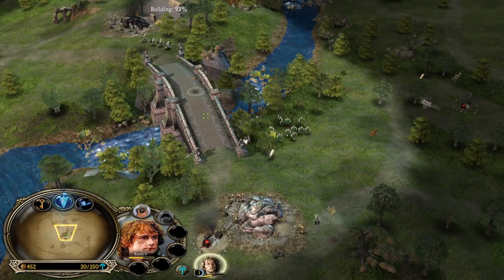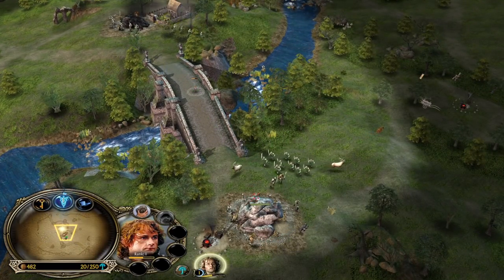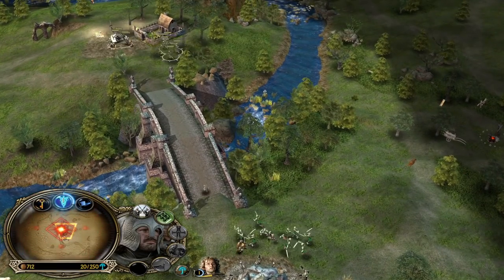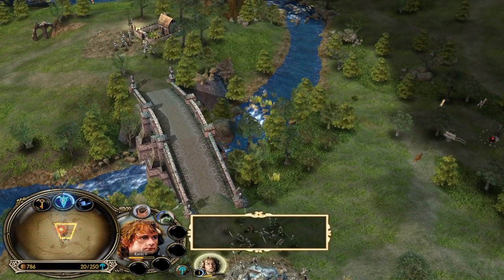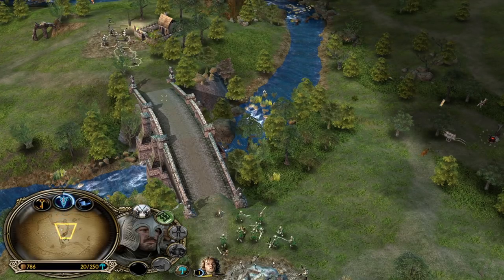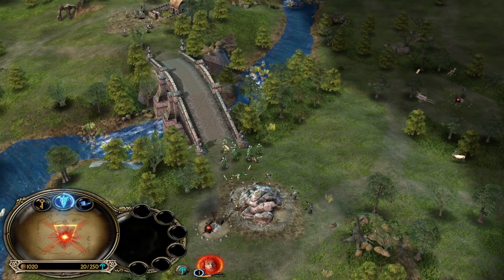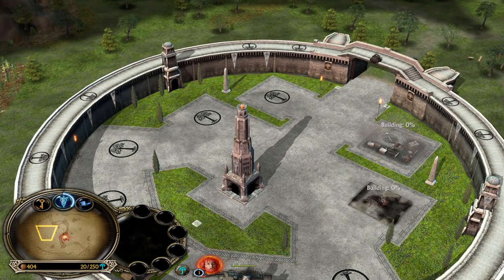Okay, that's going to be a tough one now, because Isengard Uruks are a counter to the soldiers and also to the tower guards. They are faster and stronger than our infantry units. That's why we need to get the upgrades purchased as soon as possible. Remember, in Battle for Middle-Earth 1, upgrades have a huge impact on the game.